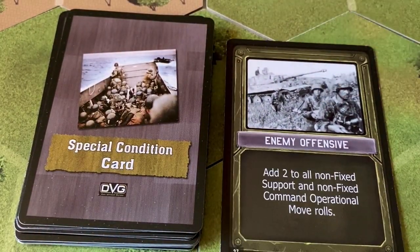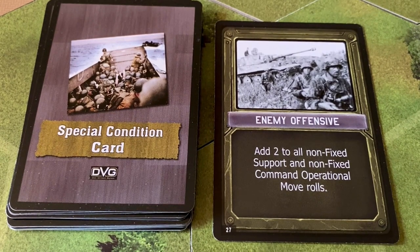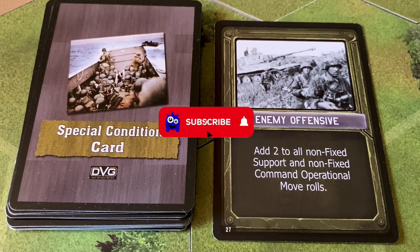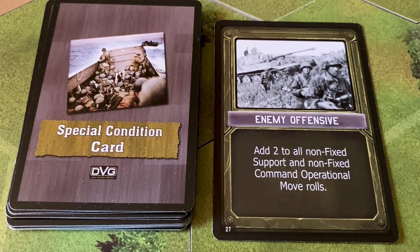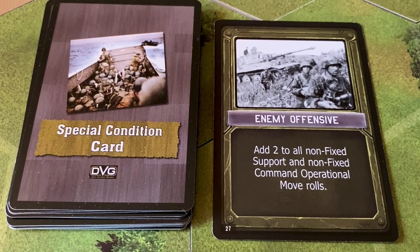Enemy offensive. Add two to all non-fixed support and non-fixed command operational move rolls. What this means is at the end of the turn, we're going to move the enemy battalions forward or they're going to hold their position. This is more likely that the support and command battalions will move forward. This probably won't have too much of an effect because we're adding five to their dice roll, so it makes it pretty much certain that everything that can move of the enemy is going to move towards us. Not too bad for a negative event in this first week.